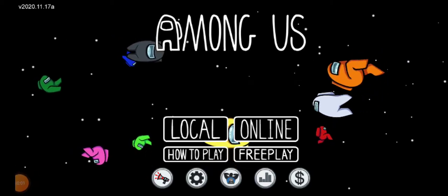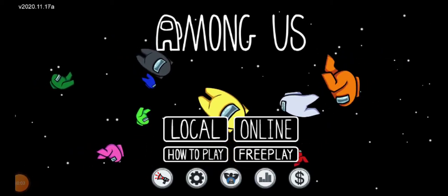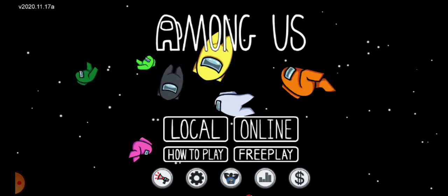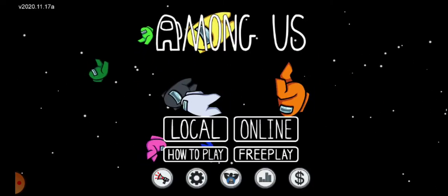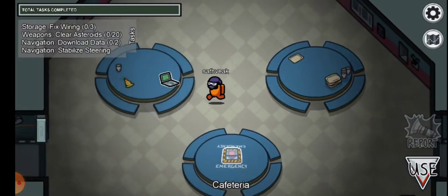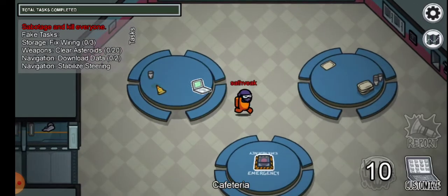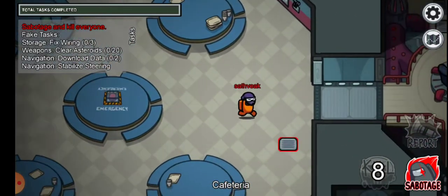Hey guys, welcome back to Minicrate. Today I'm going to show you an amazing glitch that works on every device. First, go to free play, put the map scaled, then become imposter. This is how you become an invisible imposter.